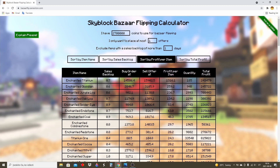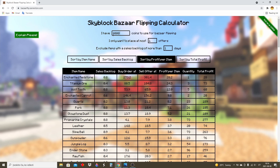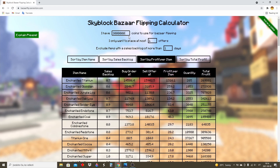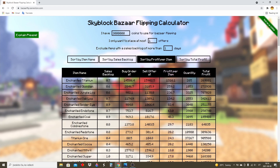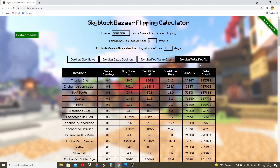There's a couple websites that can help you. This is the Skyblock Bazaar Flipping Calculator. Here you type how much money you have — let's say I have three mil. I want to place at most one offer, and I recommend having a backlog of more than just one day, because it's painful to wait a couple days for your order to sell. You can filter by profit per item or total profit.